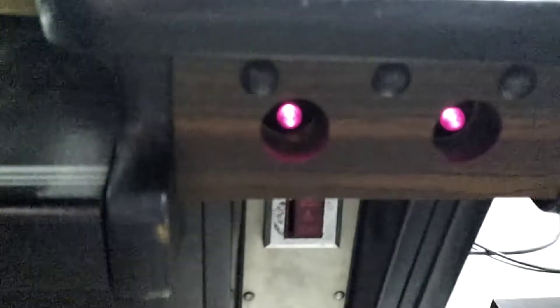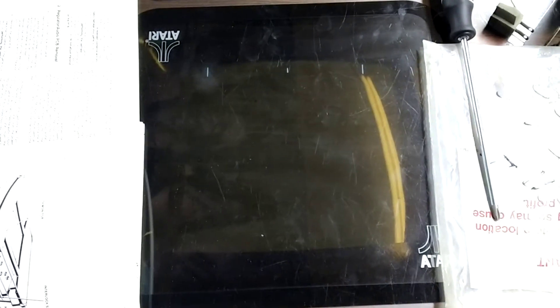The start lights blink now and I can start a game. But there's no game audio — seems like there's still more issues, so no sound is happening. And controls are not responsive. I think I need to check the ROMs again, maybe something else.